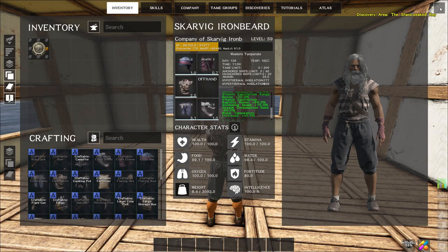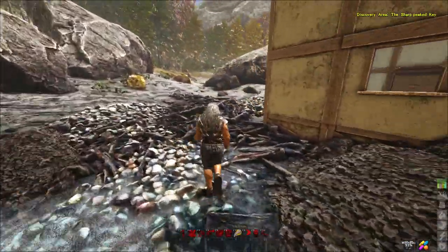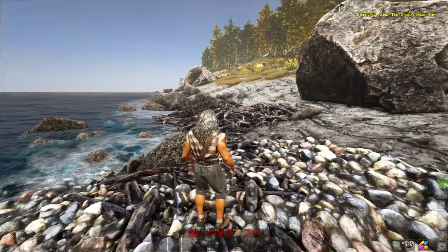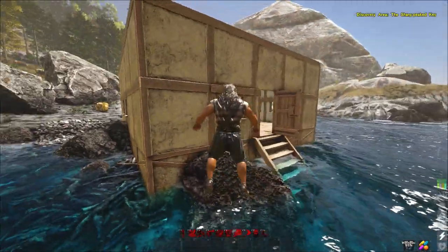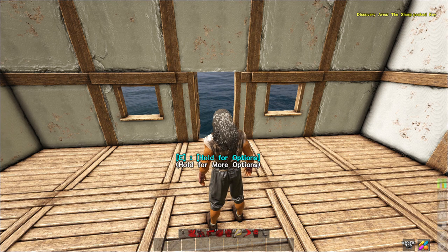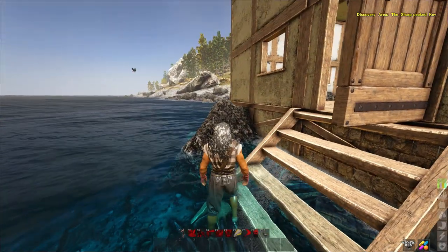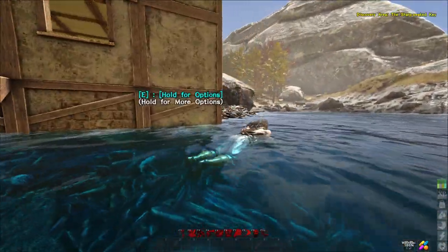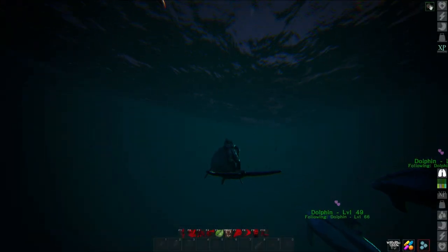The problem with a seagull is it will actually die — its oxygen runs out — if you take it with you. That's already happened to me once. I want to grab a bunch of them because that extra 20% oxygen reduction is massive. Without any buffs I consumed 37 oxygen per minute, but with all buffs I consumed only 5.8 oxygen per minute. Basically I can get 20 minutes underwater with a decent seagull.